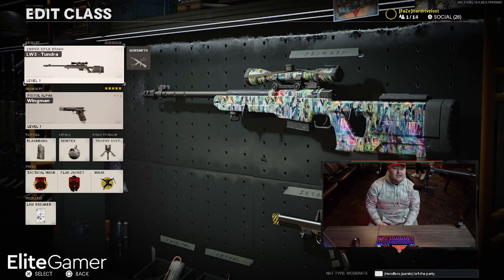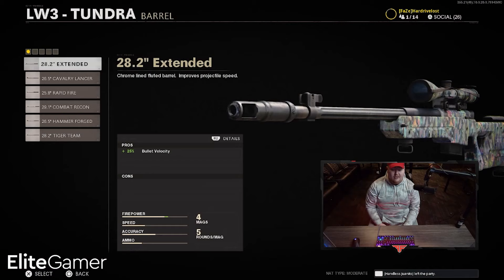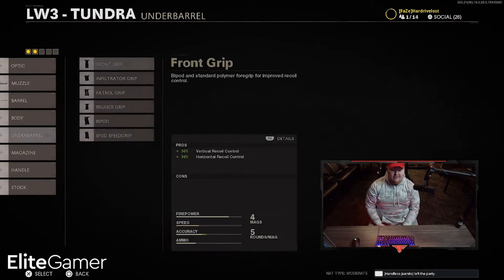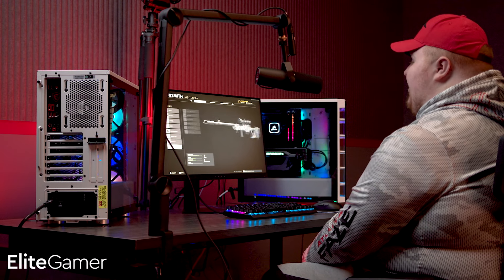This is my sniper class — we're gonna go with the Tundra. I think it gets fewer hit markers than the Pellington and it's just the better gun out of all three. We're not gonna put on an optic because the scope already looks good enough. I'll put on the stabilizer because the idle sway is huge — I don't want to swing everywhere when I zoom in. Then probably the 29.1 Combat Recon barrel because you want the bullet velocity, you don't want bullets dropping at long distance. For the grip I'd put on the Patrol grip for sprint moving speed — you want to keep moving. Then the Airborne Elastic Wrap for aim down sight 12% and flinch resistance, so you don't flinch while shooting. Sprint to fire doesn't really matter because you're zooming in sniping anyway.